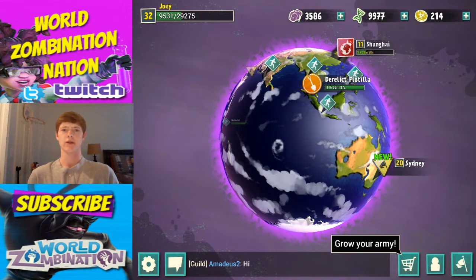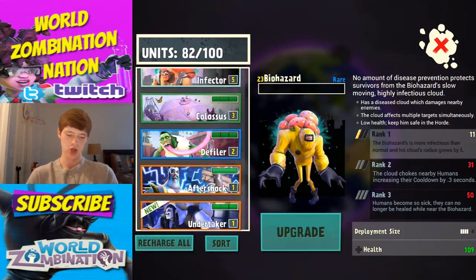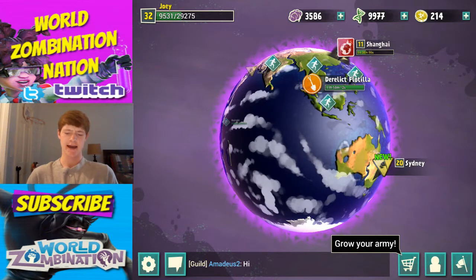Right after that great start getting a legendary, let's take a look at it again and get a little more in-depth look. The Undertaker - in the horror there's always an encore of defeated zombies; brings back dead meat to his zombies to fight again. Resurrecting can take time, and he has no attack of his own so protect him. Pretty much just a beast mortician. With that new troop, let's go attack somewhere.